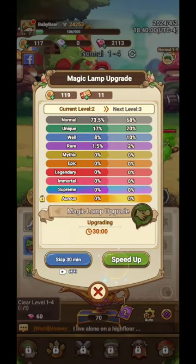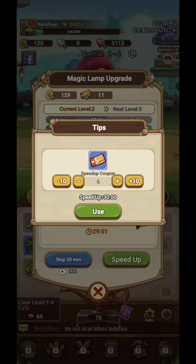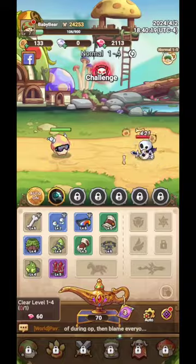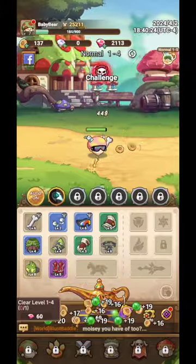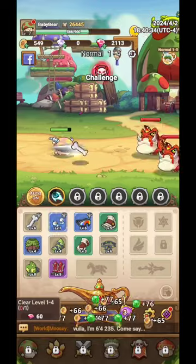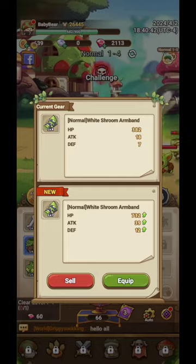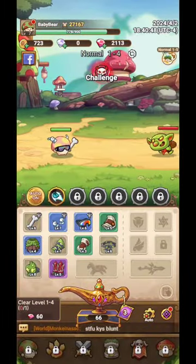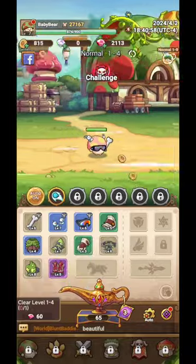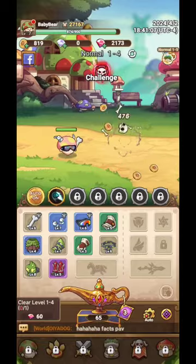I'm at level 7 now, which is great. I was trying to buy coupons to speed things up — I don't fully know the shop yet, but I can show you what I bought and you can tell me if I was wasting coins. As long as you have lamps, just keep opening them and selling the worse items — that's the whole strategy.